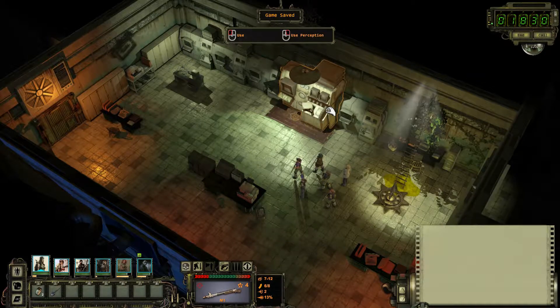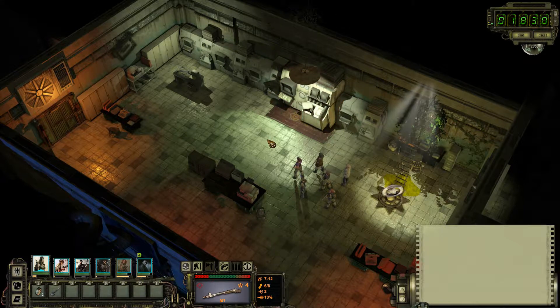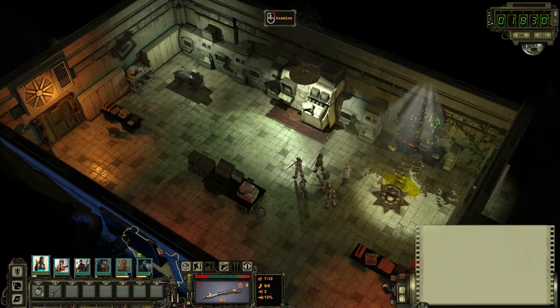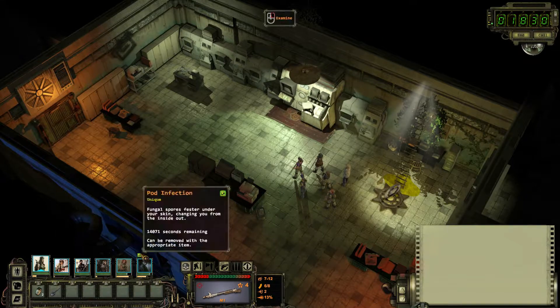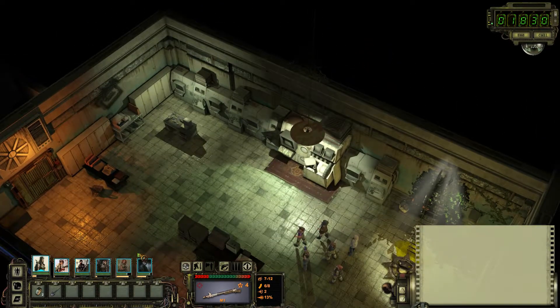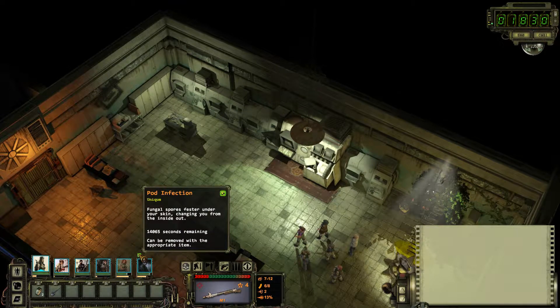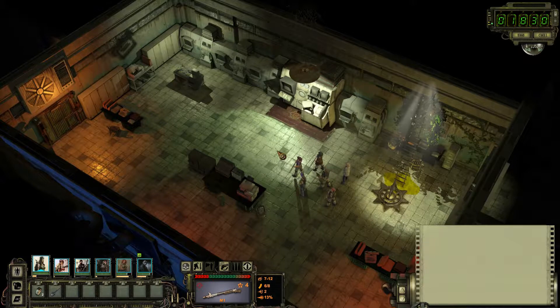Hello everybody and welcome to another episode of Let's Play Wasteland 2. In the previous episode, we began helping out in the Ag Center by clearing out the greenhouses and rescuing the people therein. Unfortunately, Rose got infected with the pod person infection at the same time — still have no idea how. So we need to start getting our way to finding some fungicide to make a cure for that before she turns into a pod person.